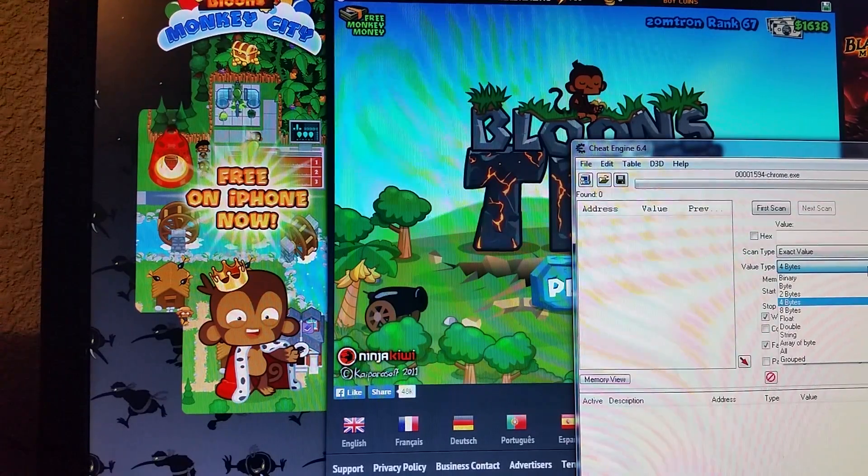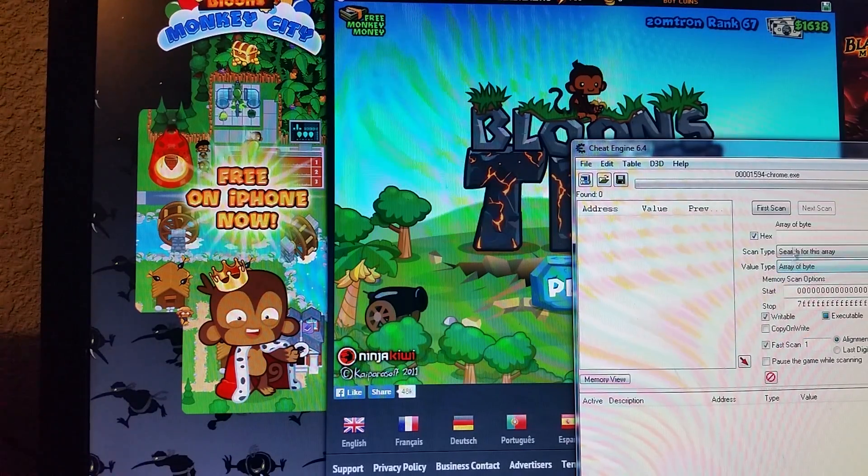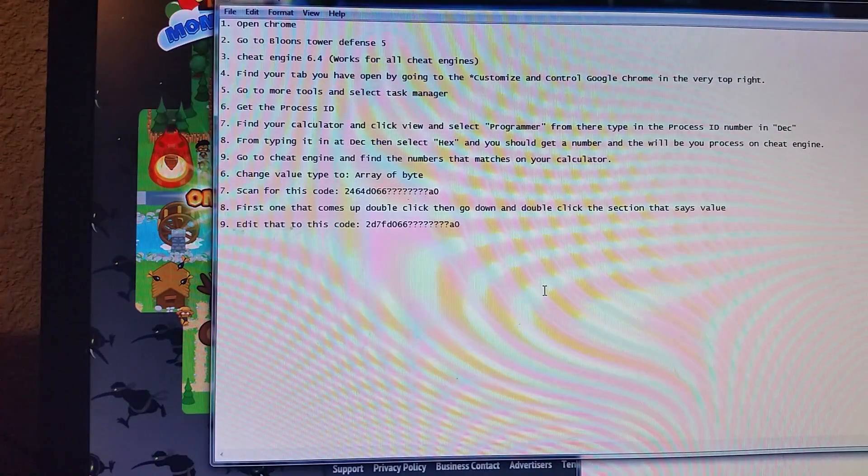Once you find it, click open. Then you want to go to Array of Bytes, and here I have — I'll put this in the link.